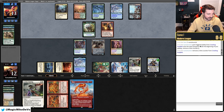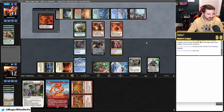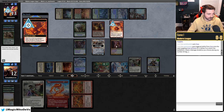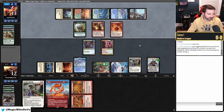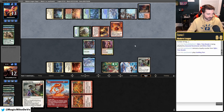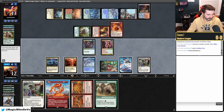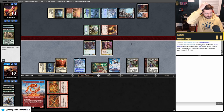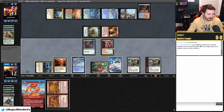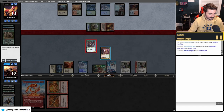They drew two cards off Young Pyromancer. Hopefully we draw a land to cast Fury next turn. They swing at Teferi — both attackers go at Teferi, so we just take it. We have Leyline Binding for Fury. We draw another land but it's not a red source. We Leyline Binding their Fury and pass.